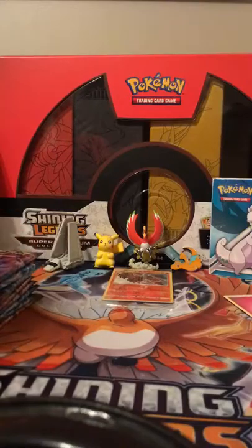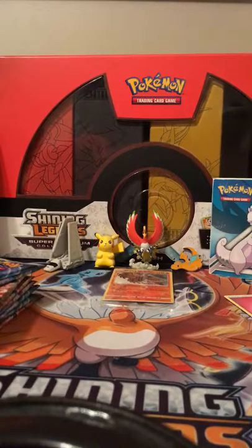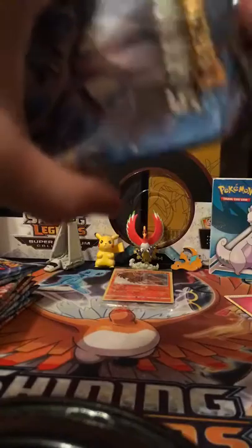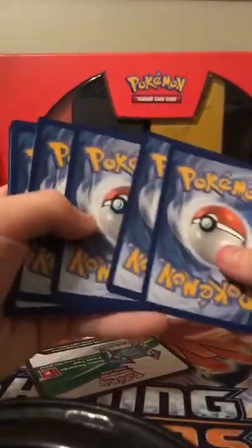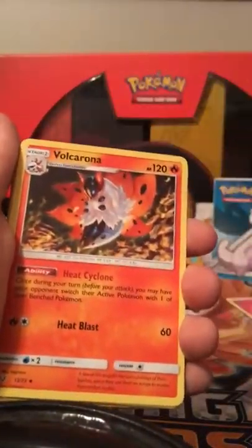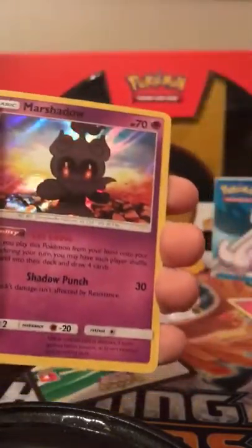Let's go ahead and get into our first pack which is a Mewtwo pack. We got a Moon energy - dark energy maybe. Volcanion, Weedle, Ultra Ball, Piplup, Mantyke, Stunfisk, Breloom, Ekans. Our reverse is Incineroar and our rare is a Marshadow holo.